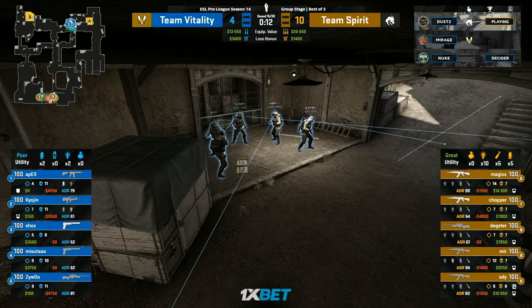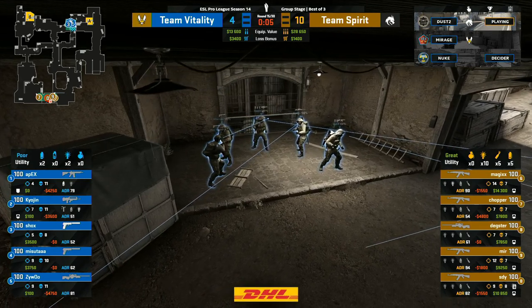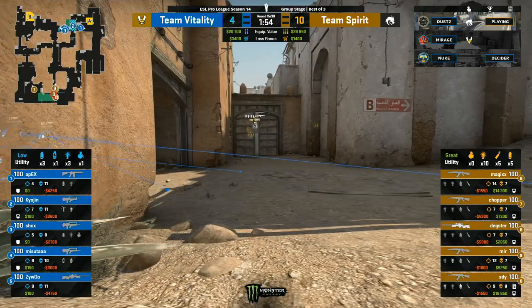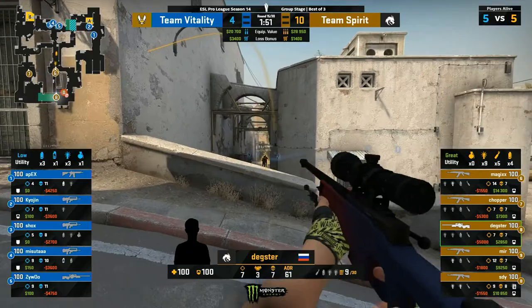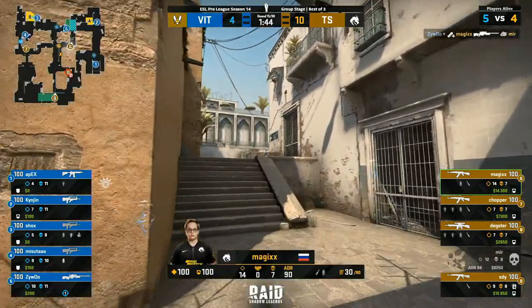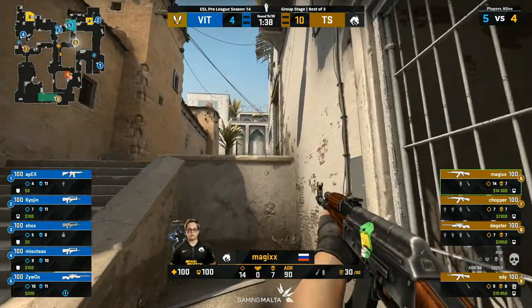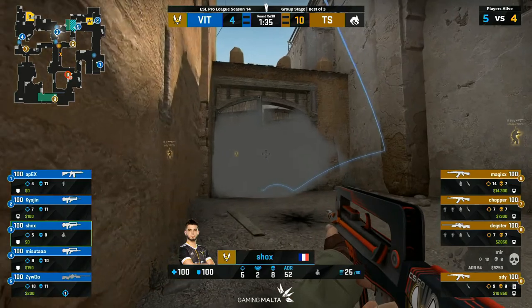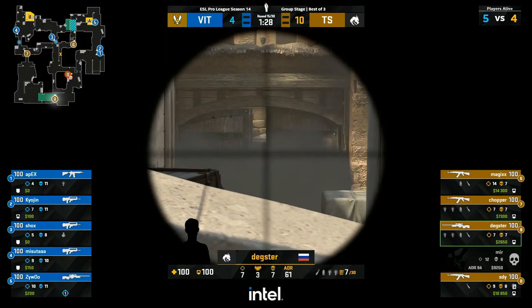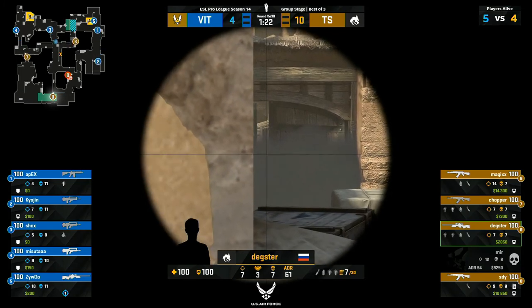They're going to be coming in with basically scraps — torn clothes, raggedy boots, going all over the shop. They managed to get the AWP on Zywoo but I fear that's going to be Glass Cannon. Kyojin and the rest of the gang are going to be picking up FAMASes to complement the French team with the French gun. Nice opening shot though from Zywoo — picks off one as they tried to go aggressive towards short. They do get that control they crave from Team Spirit, but it does come at the cost of Mir, who's been having a pretty solid game — 12 kills, 8 deaths.